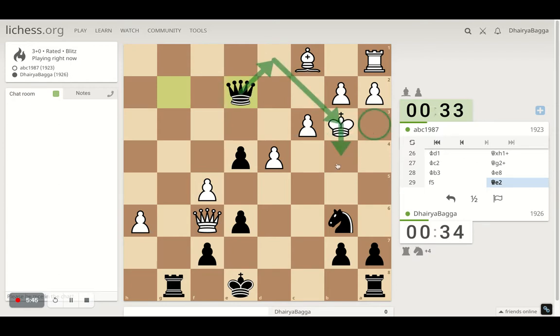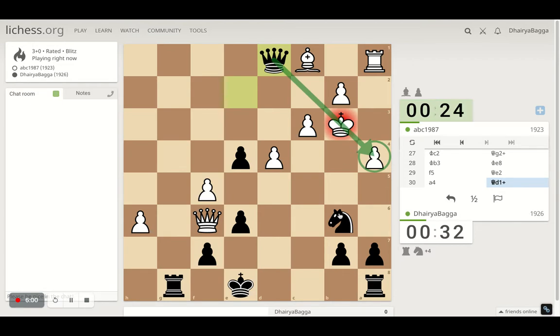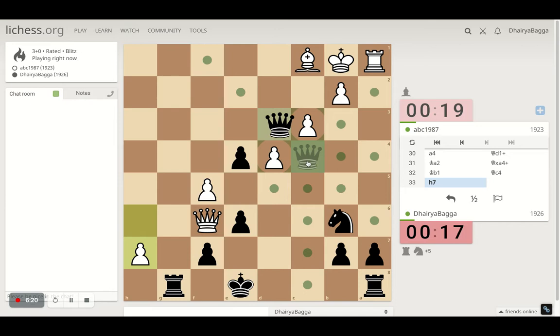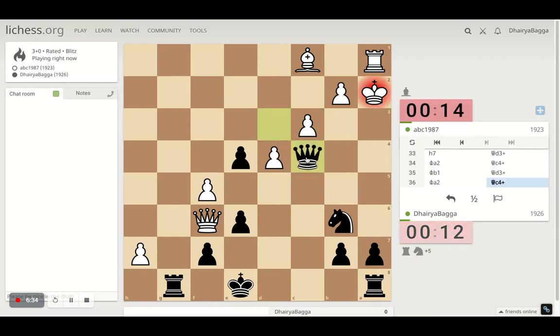That would push my opponent to one of these squares, which I can follow up with a check — maybe a fork. Let's begin with the check. Now here or there — okay, he goes back. Which means I can take with the queen, give a check. Opponent goes back. Let's go here, trying to give a check again. This defense maps the square as well — we won't bother about the rook for now. I'm okay repeating as well — losing out on time. Let's draw this.